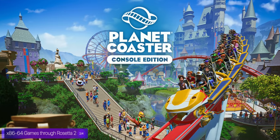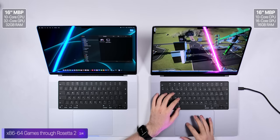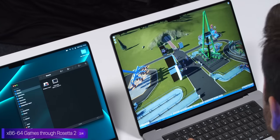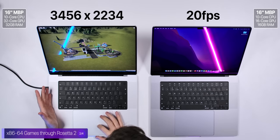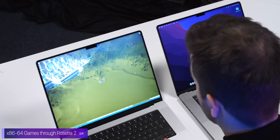Next up we have Planet Coaster, which is a very demanding game. Everything is cranked up to the max — 3.5K resolution, all settings on ultra — and on the base model we're getting 20 frames per second, which is actually really impressive. You don't need 60fps for this type of game, so 20fps is close to playable. And on the maxed-out model with the exact same settings, we're getting 40 frames per second. This is honestly playable. This would be demanding even for a gaming PC.